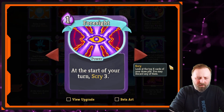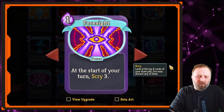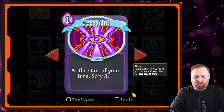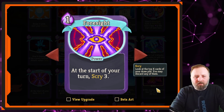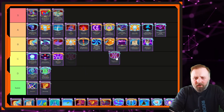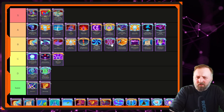Next up is Foresight. At the start of your turn, scry 3. It helps you filter out good cards and get rid of bad cards, so it has great utility. It costs 1 mana. Scry has some interaction, but I wouldn't be picking up Scry cards primarily to build a good deck. Out of the Scry cards, Foresight is one of the better ones. I'd probably pick it over Conjure Blade. Would I pick it over Establishment? Yeah, I think I would.